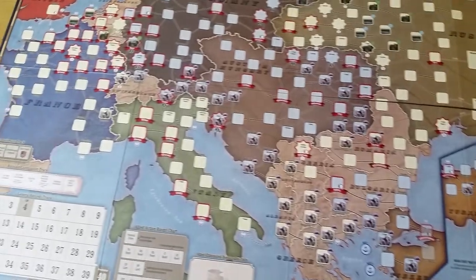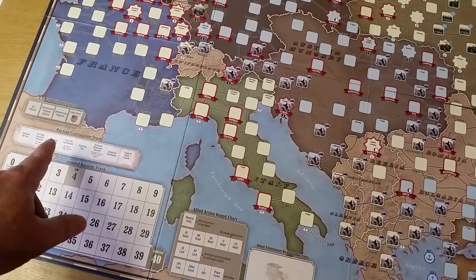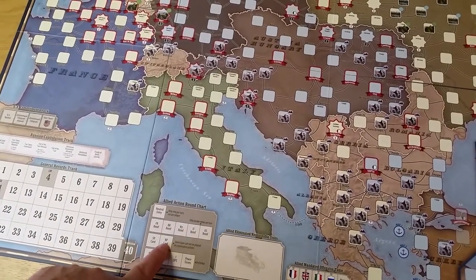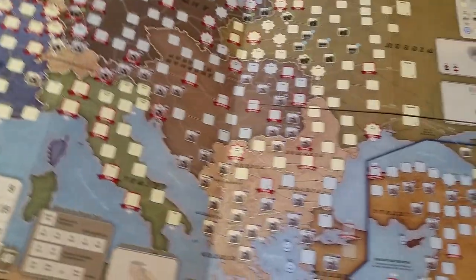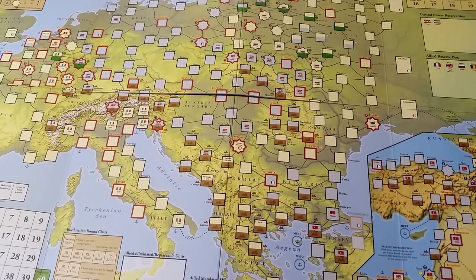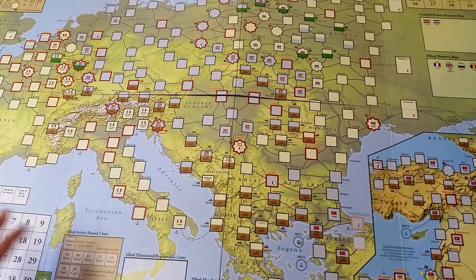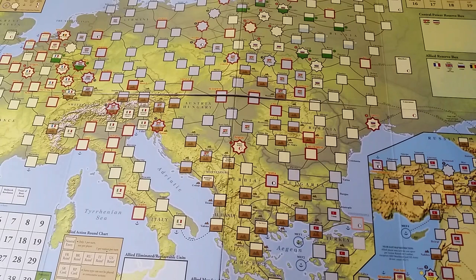Off to the lower right you have the Near East, which is its own separate little war — a sideshow for the entire conflict. You also have record tracks, Russian capitulation, and commitment for the US. Each side also has an action round chart to keep track of what actions you can do and in what order — there are some limitations. Now the existing original map has been reprinted and acts as a comparison to what was previously available. It's got a brighter look to it, more eye-popping. I think it's well printed with nice graphics. At this point I'm still somewhat preferential to the old map — I'm a traditionalist, I guess.